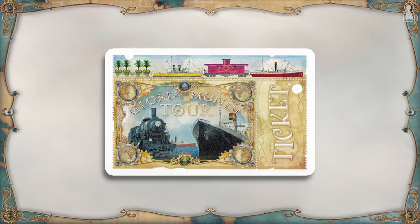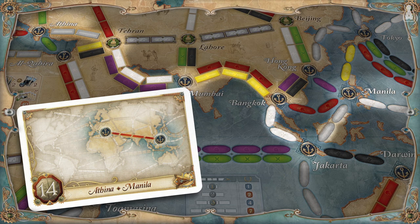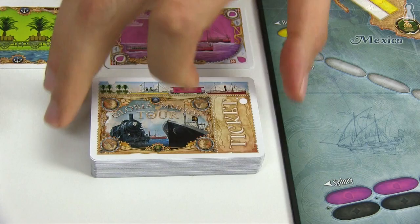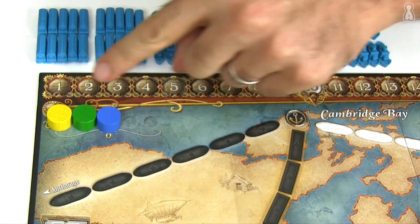Each ticket shows 2 cities that players will have to connect to collect points. At the end of the game, completed tickets are worth points while points are subtracted for each incomplete ticket. Players should choose wisely which tickets they want to keep. The tickets not selected are placed back under the ticket deck. Lastly, each player puts their scoring marker on position 0 of the scoring track. The game is now set up and ready to start.